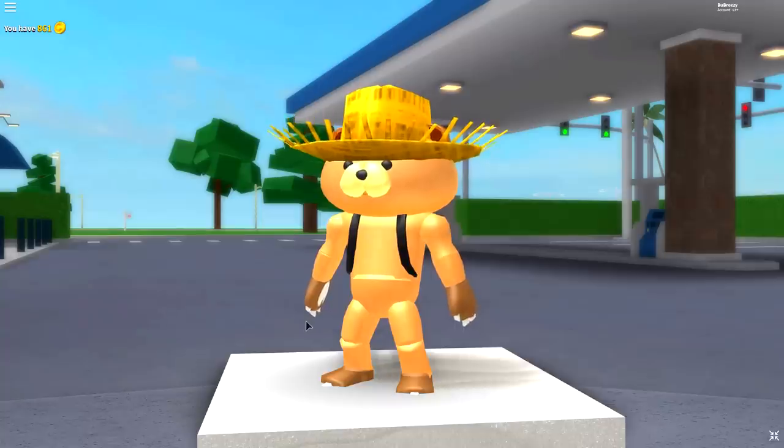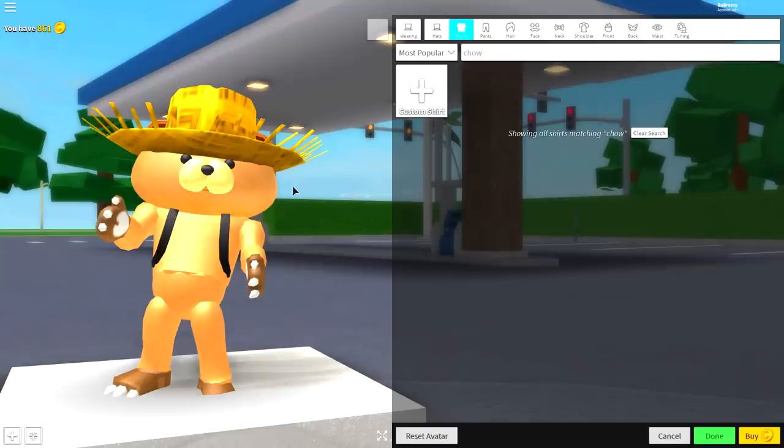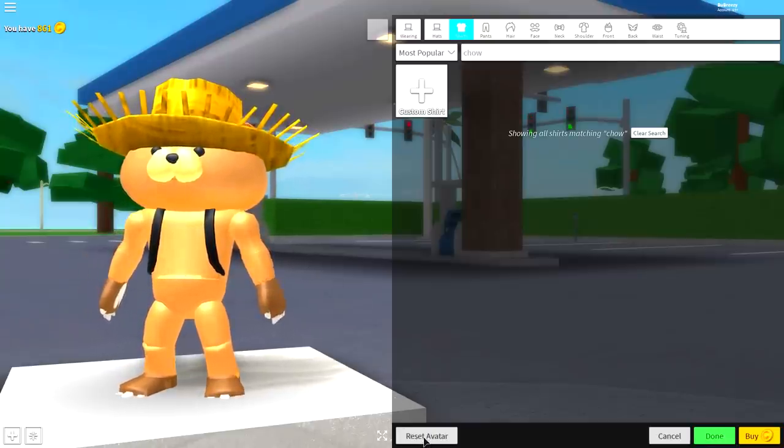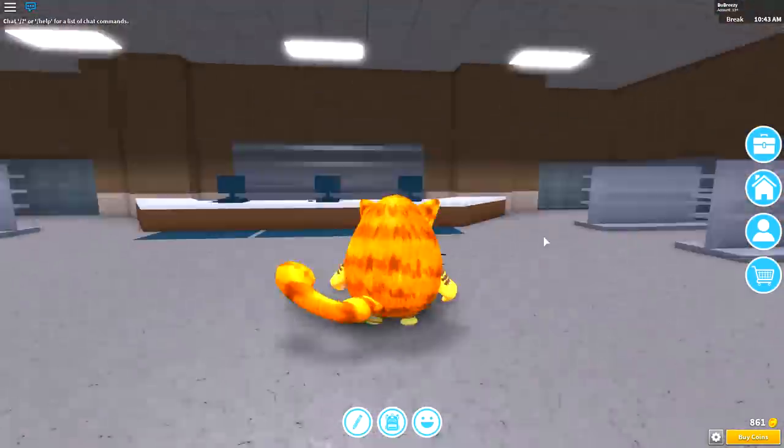What the heck Chom Chom, you don't even make that noise. Anyway guys, the first step as always in any of our transformations is to click the reset avatar button at the bottom of the screen, just like I'm about to do, and then click wear.